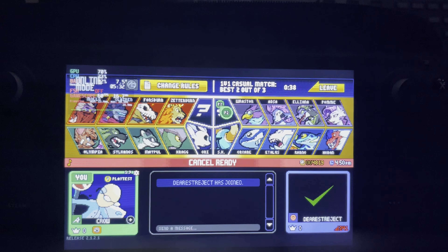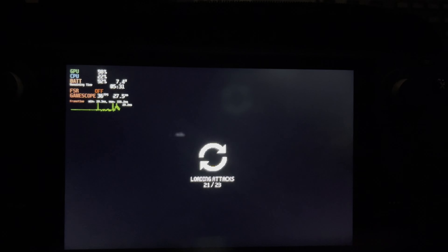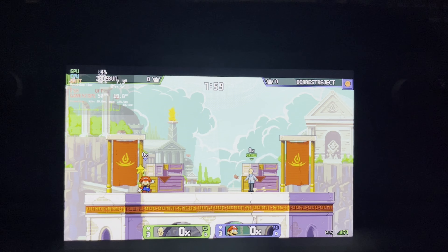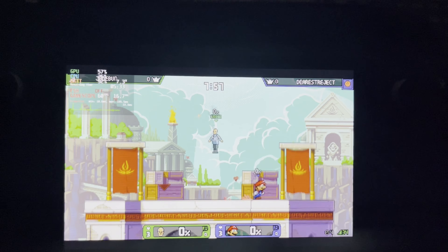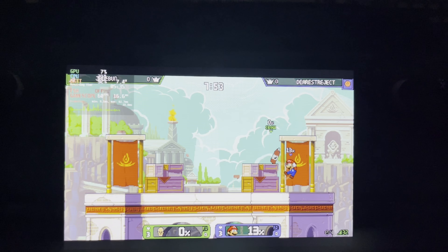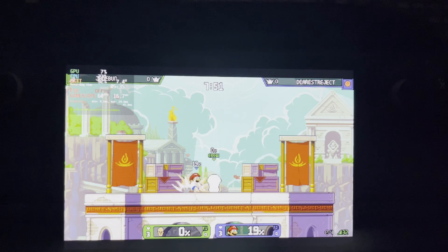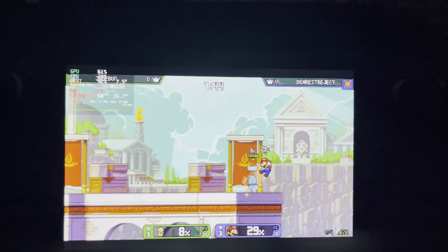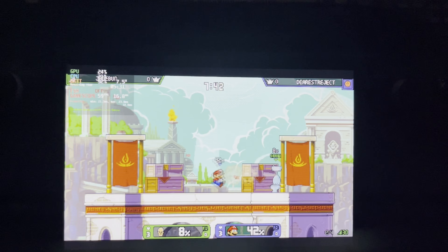Let's go online. In Rivals of Aether specifically, you can go into a private match and enable workshop characters so that you can play all of these modded characters. Of course, you won't be able to play this in ranked modes, but that's whatever. Furthermore, quite a few of these characters have unique mechanics as well — various special meters and things, kind of like some of the characters from Super Smash Bros. It's actually really cool.